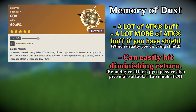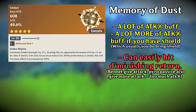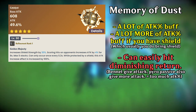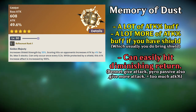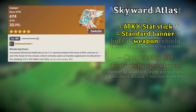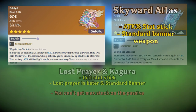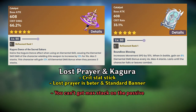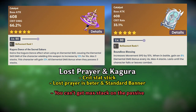The next weapon is Memory of Dust. This weapon gives you a lot of attack percentage stacks. Because Wanderer usually plays with a shielder, this weapon becomes even stronger by increasing shield strength and giving even more attack percentage stats. After that, Skyward Atlas is also a good generalist weapon for Wanderer. Even if you can't take full advantage of the passive, both Lost Prayer and Kagura's Verity are also viable choices.